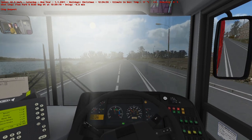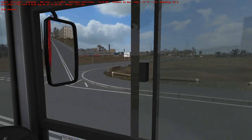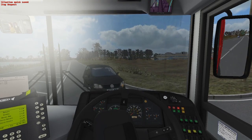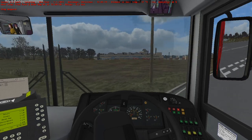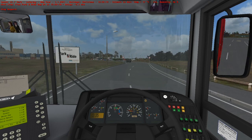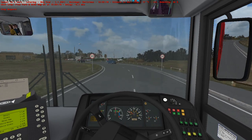Here we go, pulling into the park and ride. Like I say, if you have any suggestions of what I should do in the next video please tell me. Oh — hitting the car. I think this is why people use mouse driving, but who cares?